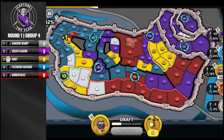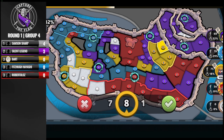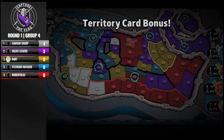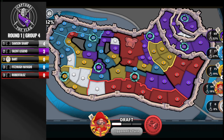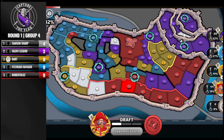Bart is thinking about what he wants to do. Fitz has just edged out the troop lead. If anyone tries to make a concerted play for the flag territory, you'd expect it to be the troop lead — but Bart is close enough that Fitz probably isn't going to try it just yet. I think it's fair to say the other three players would team on whoever goes for it.